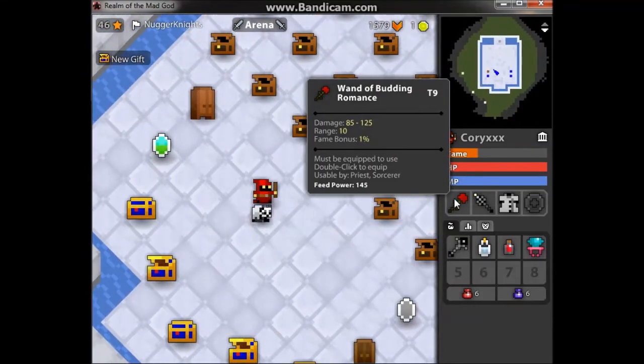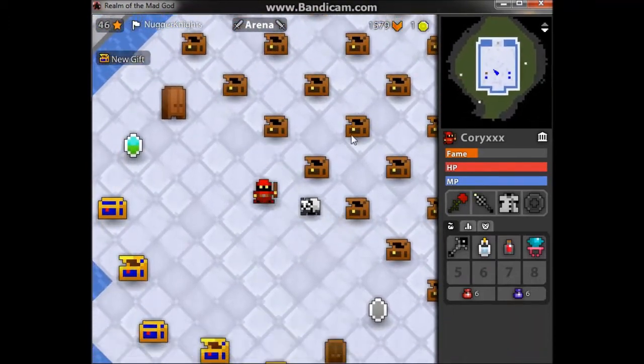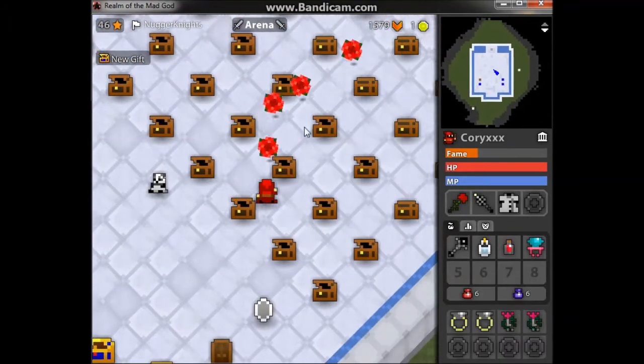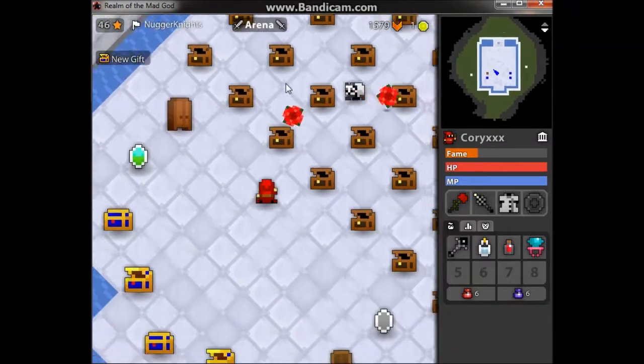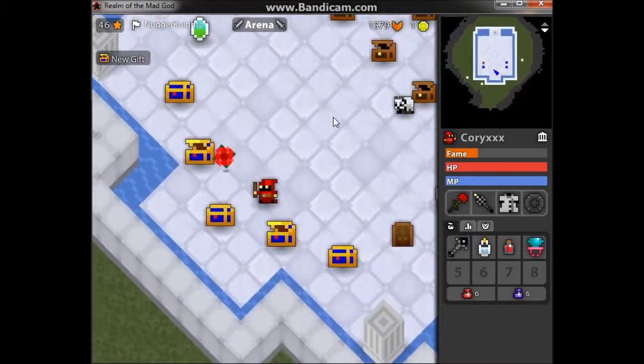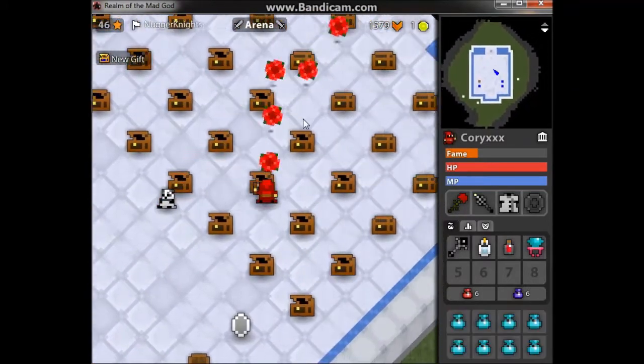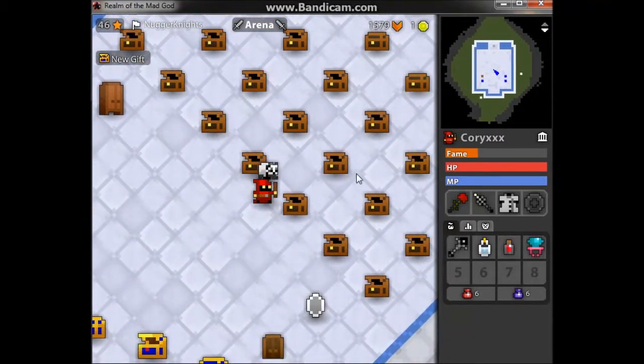So I'll start off with the Wand. This is the Wand of Budding Romance, T9. Damage is 85 to 125, range is 10, fame bonus 1. This is what it looks like when you shoot it — kind of these spinning roses sort of things, like a ninja blader rose. Yeah, it's a pretty cool item to have, you know, just running around.